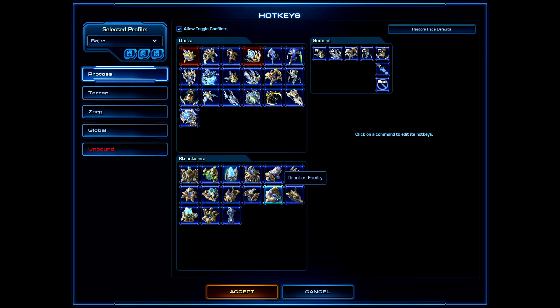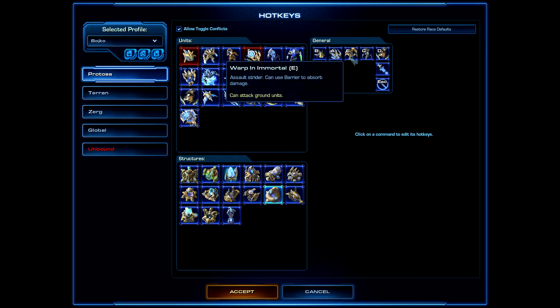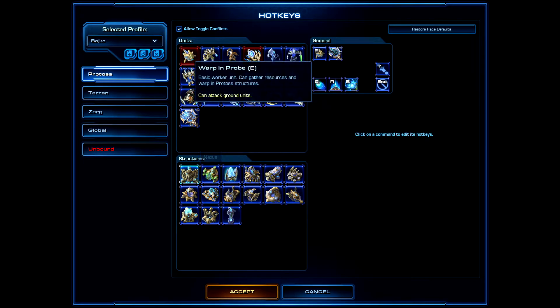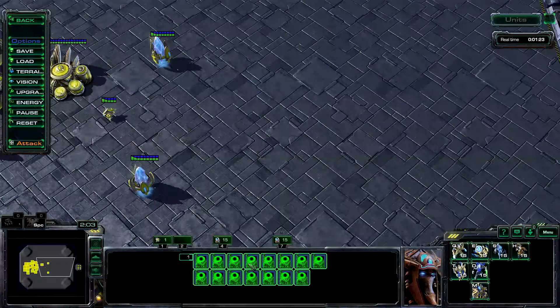For Protoss, on the Robotics Facility I change the Immortal hotkey to E, which is easier to press. On the Nexus I change the Mothership hotkey to A. Now I'll show you how the Rapid Fire warping works.